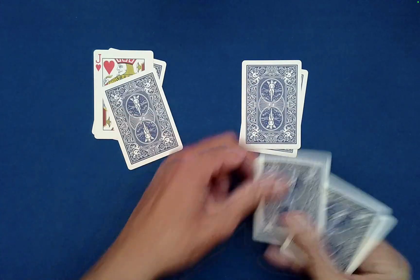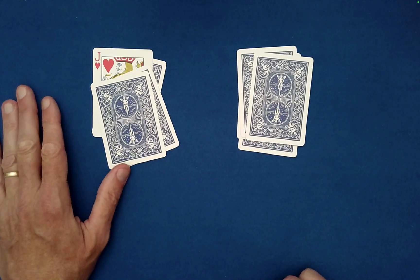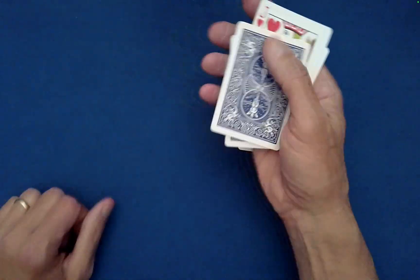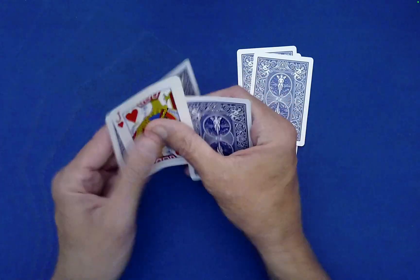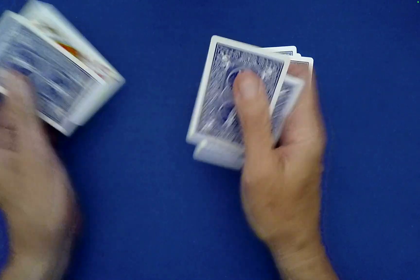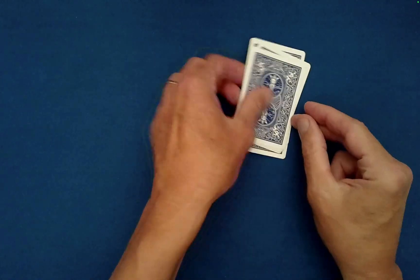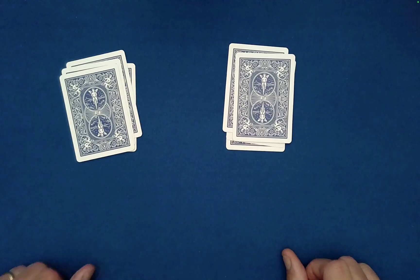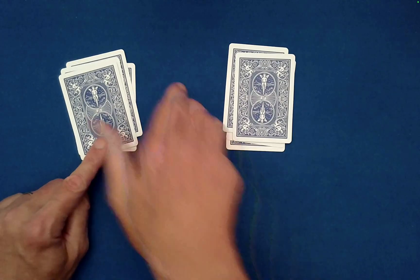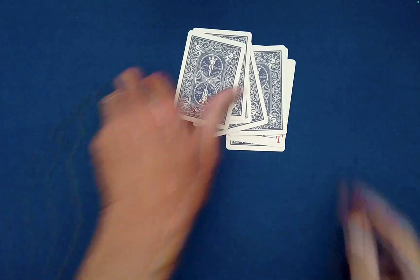From here we'll see the strange preferences of the jack of hearts. He loves leftovers, but strangely enough he loves to make a mess of them, throw them in a pan, warm them up, and eat them as is. Sounds disgusting, doesn't it? Okay, let's do that again — the jack of hearts loves leftovers, so let's mix these all up and throw those on top.